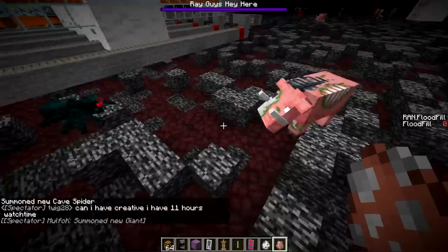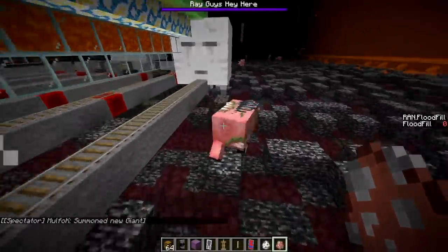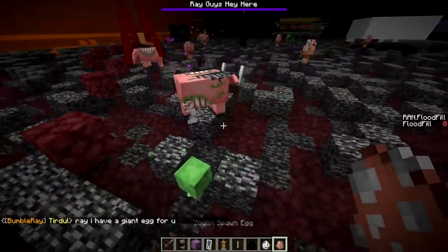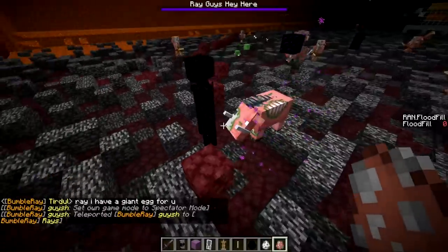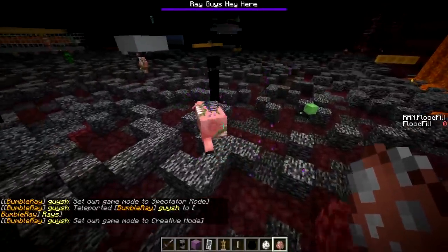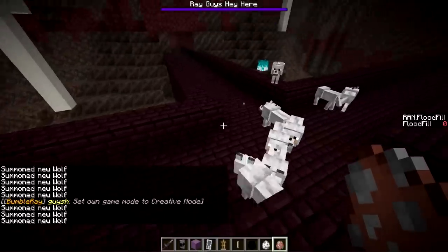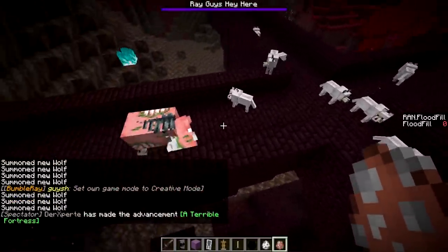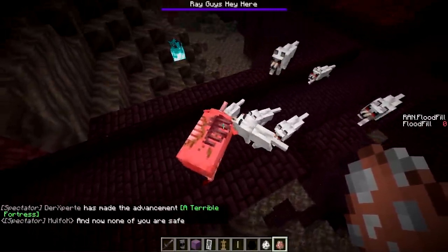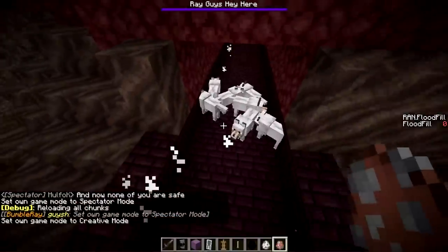Cave spider versus Zoglin. Cave spiders aren't that overpowered. Zoglin versus Enderman. The thing is, Zoglins have like 40 health, which is more than most mobs. Pack of wolves versus a Zoglin. Look how big they are compared to the wolves — that's insane. Like wolves are supposed to be big. They eventually did kill it — teamwork.